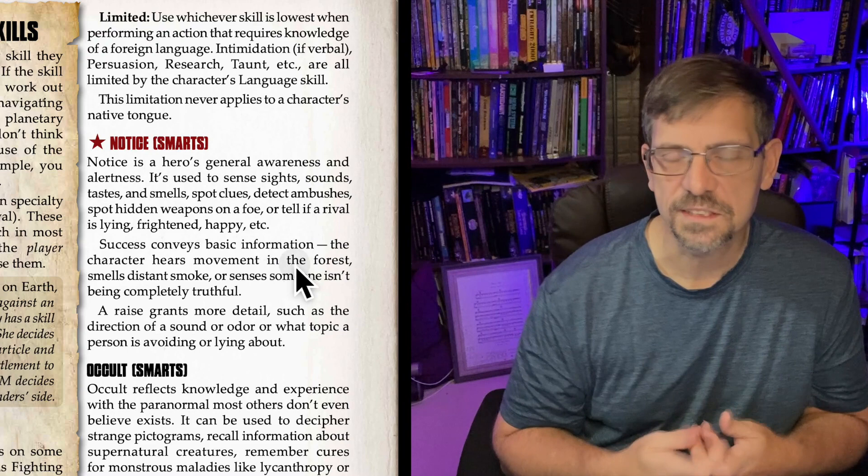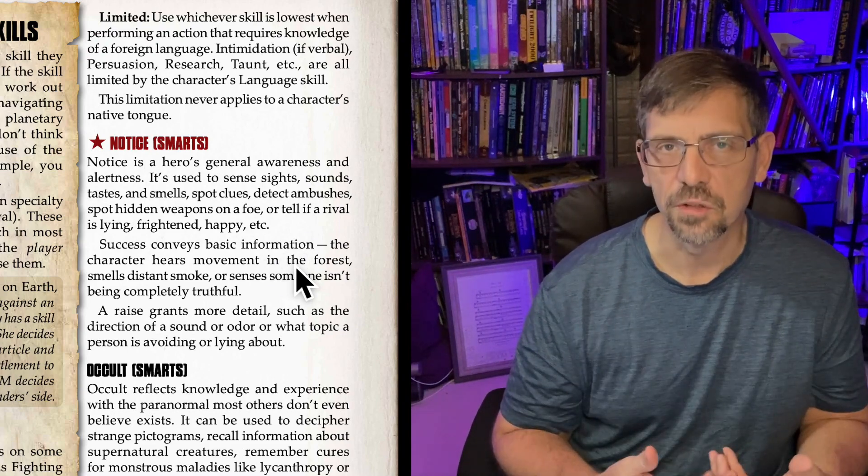Another good use: use Notice as a level of success. There are things the players are just going to know — they're just going to see. The scout on top of the van is going to see smoke from two miles away billowing up. Just going to happen. But then roll a Notice, and you may see that the smoke is coming towards you, or that the smoke seems dark and icky — doesn't look like a forest fire. That's a cool use of Notice: giving that roll to add some additional information. So those are a couple of good uses beyond just using Notice as it's meant to be used — not overusing it, not hiding things behind it, and not using it to kill time.